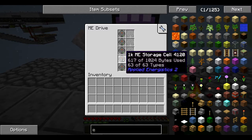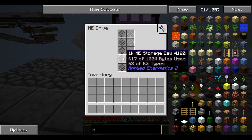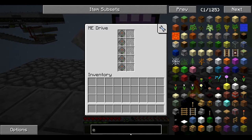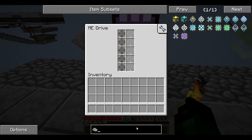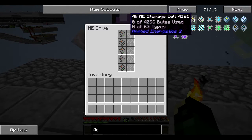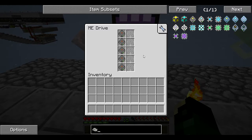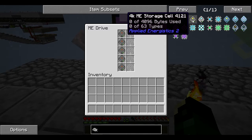One of the things about these small 1K storage cells is they're good for multiple item types, because even the big storage cells only hold 63 types of things. A 4K storage cell holds 4096 bytes but still only 63 types. So if you've got a bunch of different items, 1K cells are the way to go. But if you've got a bunch of the same item, then you want to go up to a bigger cell.